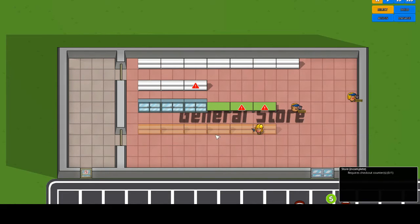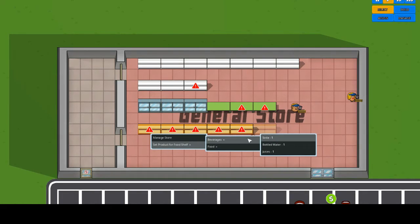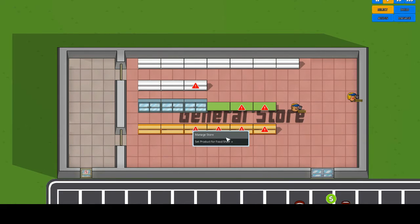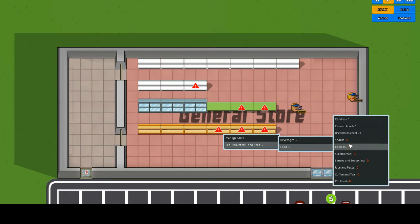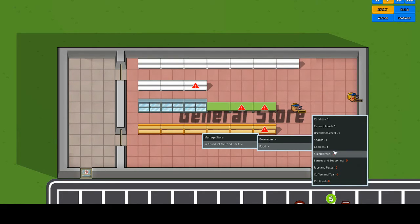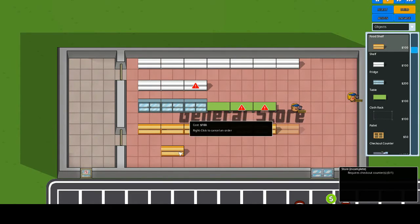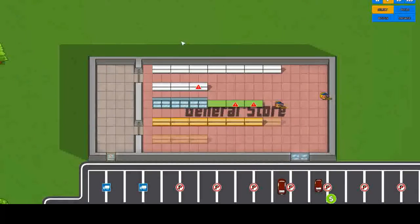Put fresh bread on that one. We need a whole bunch of foodstuffs: breakfast items, canned food, snacks, sliced bread. So we need four more food shelves — one, two, three, four. We'll let them get built.